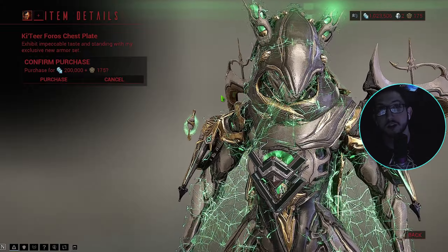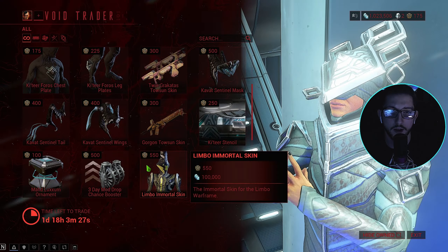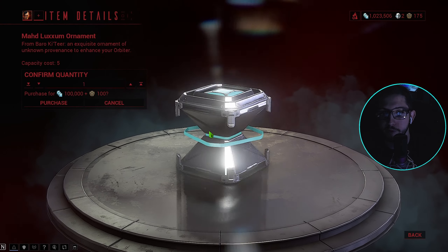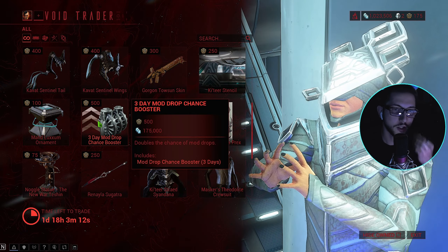We got some more sentinel items, some little chest accessories here, shoulders - pretty neat. What else we got - a stencil for your ship. A little decoration, not too bad. Oh, a three-day mod drop chance booster - that's pretty good.